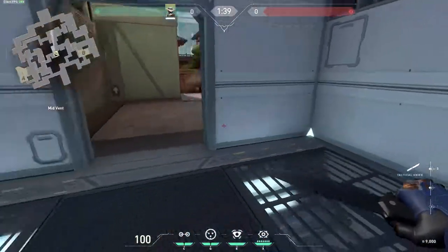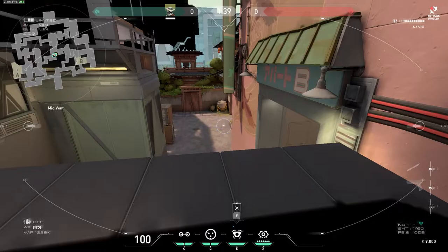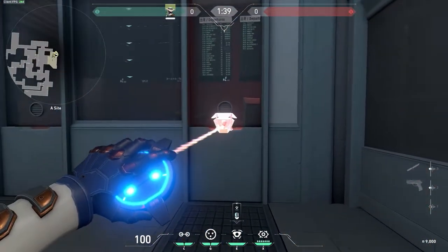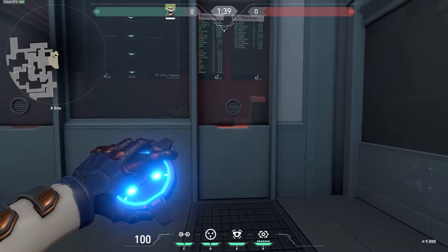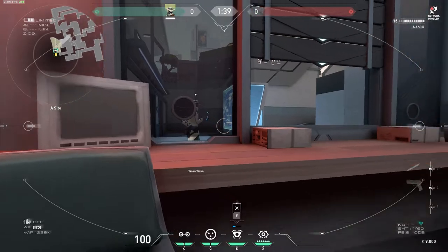This spot - go to this ticket booth and aim on this chair. You can shoot through here and get all the info, even though you can't shoot through certain parts.